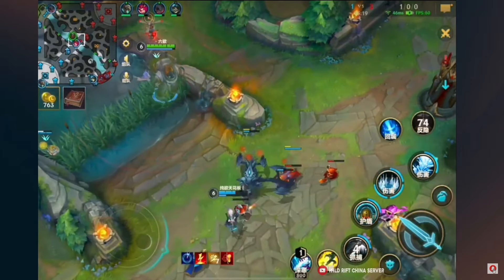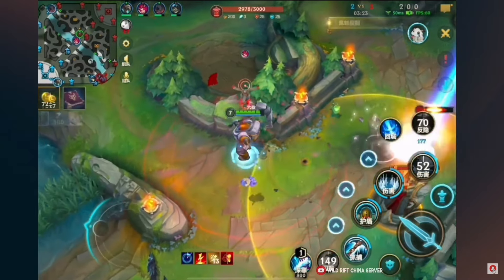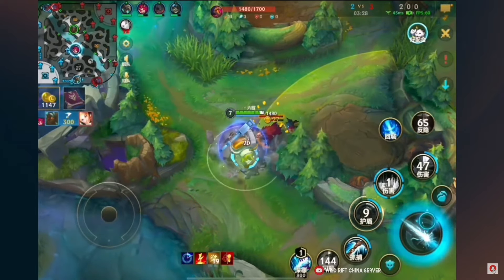As you see, he's utilizing it constantly. The enemy Lux flashed away from his potential play, he's just flash-ulting - nope, you go home brother - and then he just invades the enemy jungle camp. Look what this champion does to jungle camps.